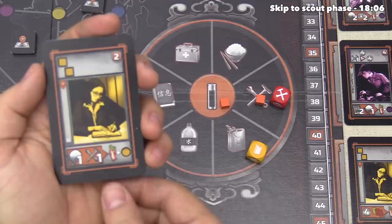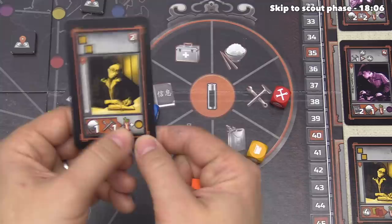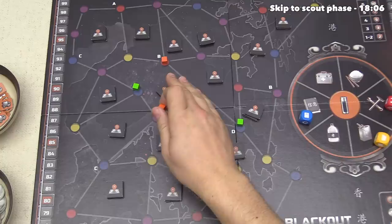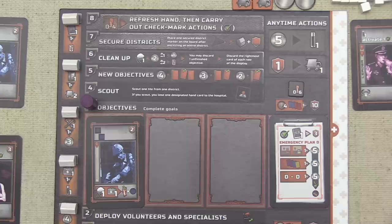The orange player wants to complete this objective — it's going to cost them a food and a tool, so they get rid of this tool and use the battery as a food. This will allow them to put a cube down on the map onto a yellow location and add this volunteer to their hand. They have a couple good options — they could go right over here adjacent to where they started, but they've decided to hold on to their transport tokens for now and just put the cube right over here. That's the only objective they complete this turn.